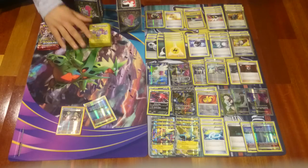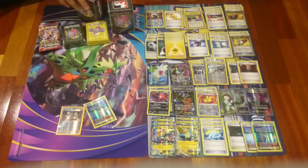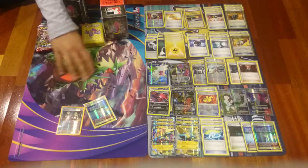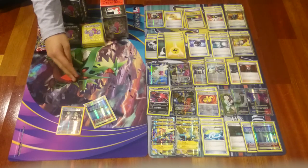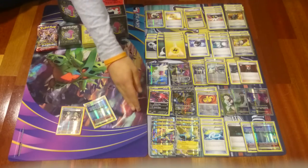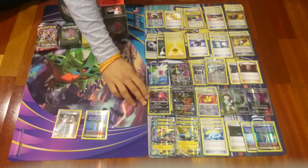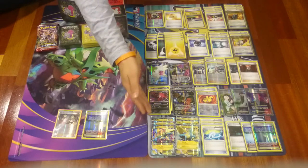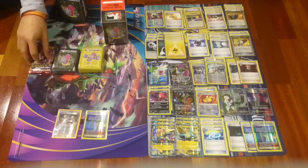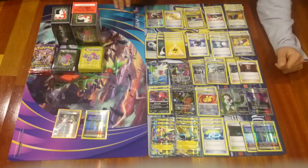So I'm going to explain my deck. I used my Mega Manetric deck — it's a simple deck with a really simple strategy, which is to attack against most EXs with Mega Manetric, and to counter Lucario because of the weakness Manetric has against fighting. To counter the Lucario Bats that were there, I used an Yveltal EX and Baby Yveltal to charge up both Yveltal or Manetric if needed. So I hope you guys understand it — it's really simple.